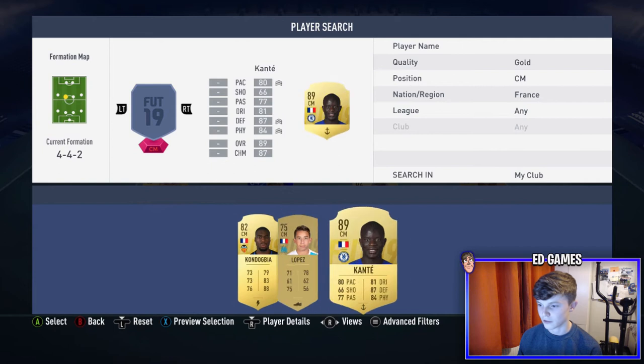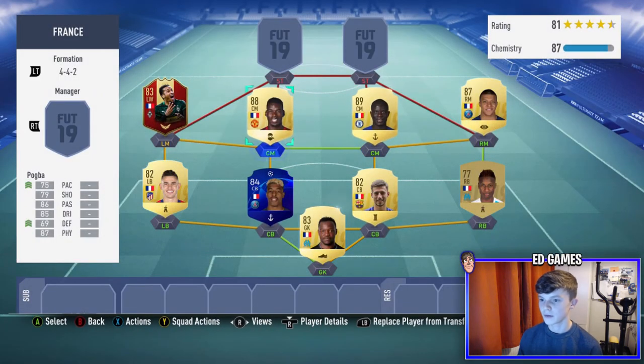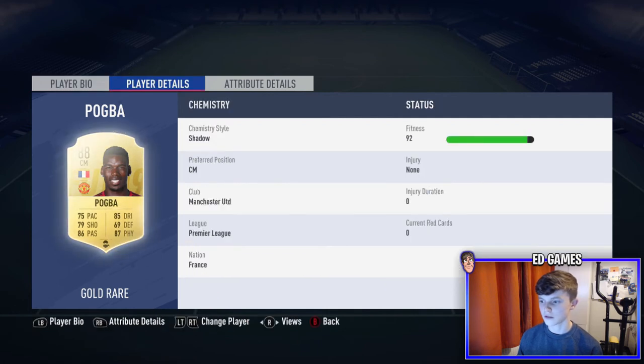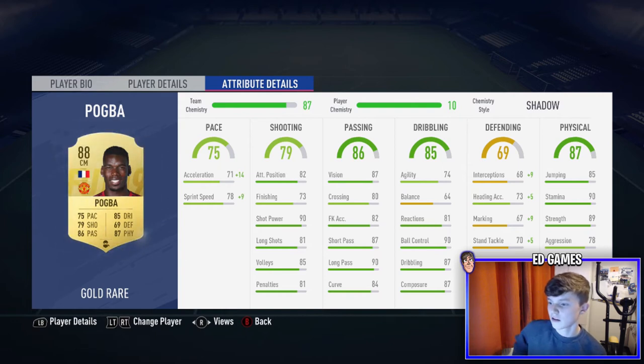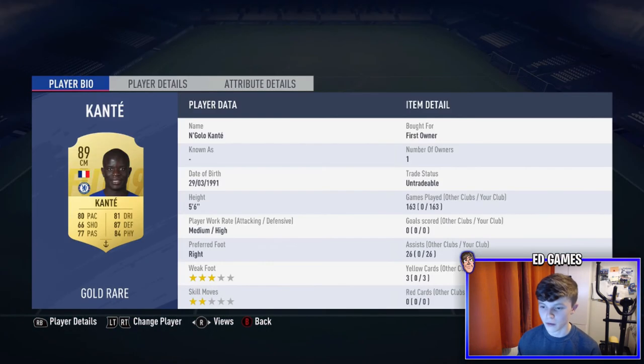The two center mids are Kanté and Pogba — one of the best pairings you can have. Pogba is high-low, six foot three, four-star weak foot, five-star skill moves. 65 games, six goals, four assists. His stats are all-around amazing apart from defending and maybe agility, but he is an absolute tank. Kanté is my favorite player in the game.